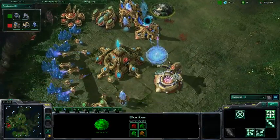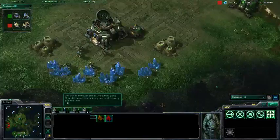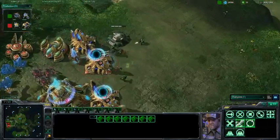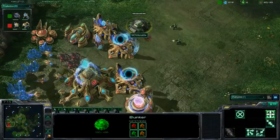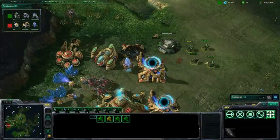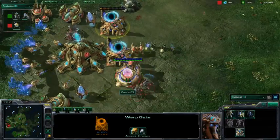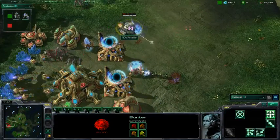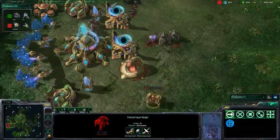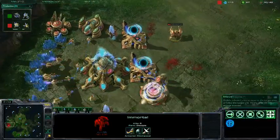Combat X is trying to pump out an Immortal. If he can get the Immortal out in time, he'll have a much better chance of dealing with this — but if he doesn't, this could be the game. All he needs to do is barely hold this off, because Stallife has pretty much no SCVs mining right now. The Bunker is suffering heavy fire; Stallife manages to take out some Gateways, but the Immortal pops out, rips up the Bunker, and pulls back safely. Combat X holding that off like a boss — clutch Immortal saving the day.